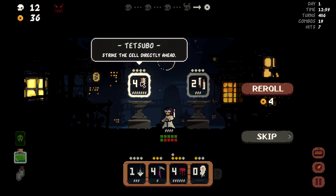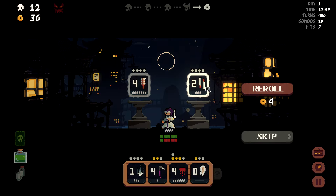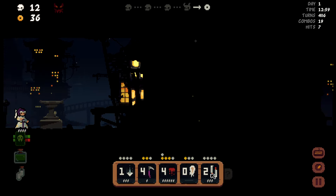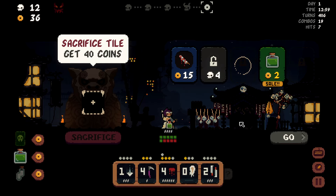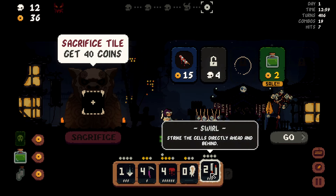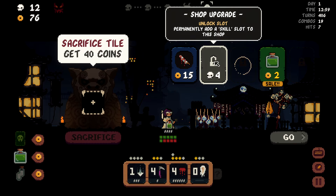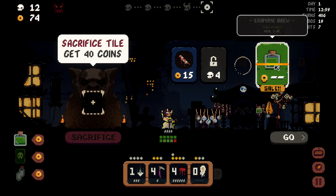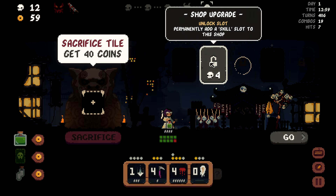Tetsubo — strike the cell directly ahead, four damage but a massive cooldown. This is an insane cooldown. I think I just want a swirl — hit two sides, that works fine. I could sacrifice it. Let's go kind of stupid here. I could also do the shop upgrade. I would so much rather unlock new content. Sure, I'll buy this — we have a ton of money. I'll upgrade it and get another one going.